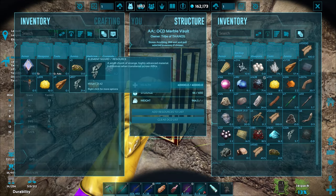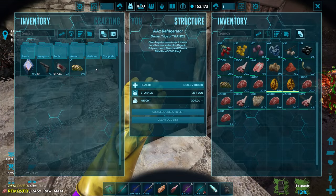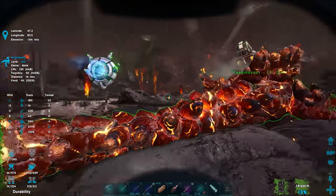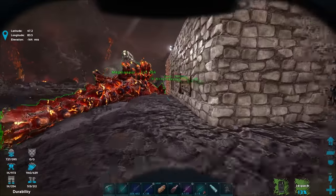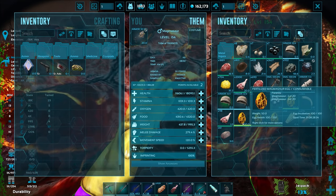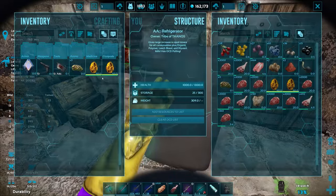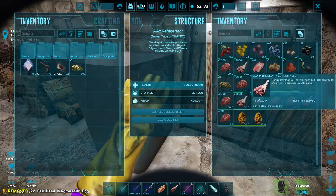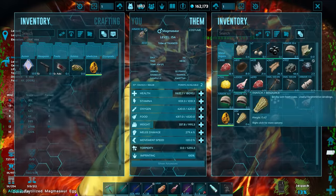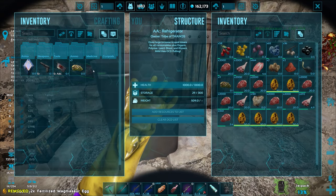This episode is getting way too long so I need to stop here. When we come back we'll go back inside the volcano to find a higher-level Magmasaur egg — didn't have any luck today. I'll grab the four eggs — they're 50 pounds each, so two at a time. Next episode we should also do a mission — we haven't done a single mission yet in the volcanic biome.